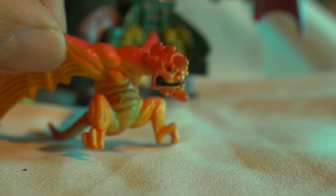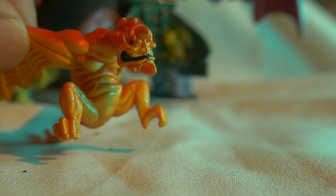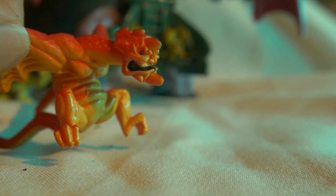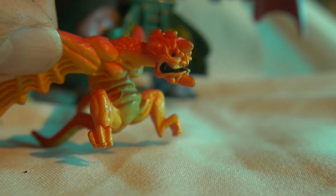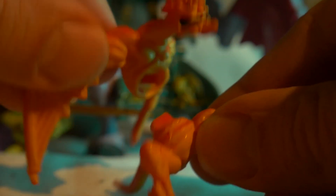He has a pet minion called the Stone Dragon. He's a bit of a bizarre mix between a dragon and a gargoyle, and he has a sharp beard. Also, he can be separated in half.